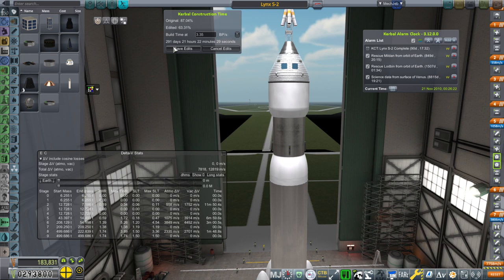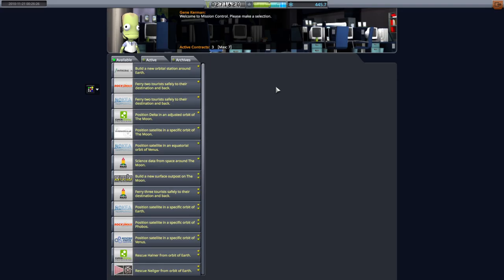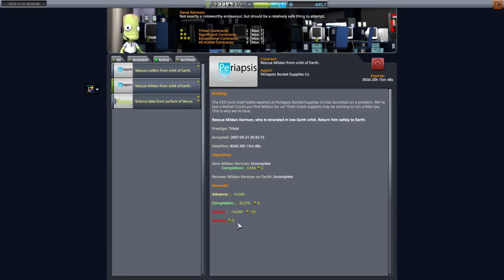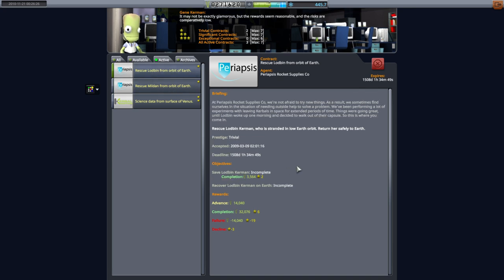I'm going to save the edits. It takes 200 more days to do this. We have 271,000 right now. At least it's not too bad a penalty for failing, and we don't get a whole lot of money for succeeding. But if we do get Milden, it's possible we can get Lodbin as well — they're both in equatorial orbits.